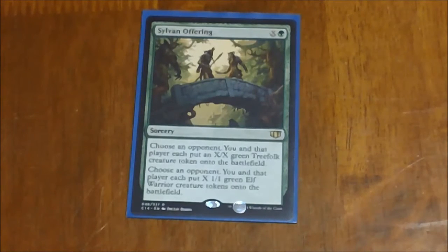Last we have Sylvan Offering — a really fun one. X and green: choose an opponent, and you and that player each put one X/X green Treefolk creature onto the battlefield, then you choose another opponent and you and that player each put X 1/1 green elf warrior tokens onto the battlefield. So you're giving one person a really big X/X Treefolk and somebody else a bunch of little 1/1s, while getting both yourself. Combined with all of our doublers, it really doesn't matter that you're giving them tokens — there are so many other ways to compensate, and it kind of lowers the threat level since you're giving other people creatures.